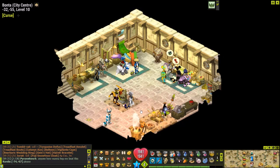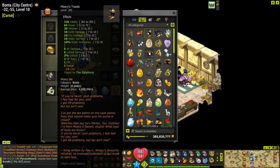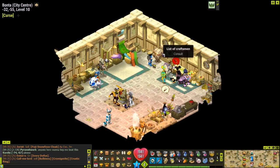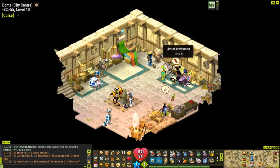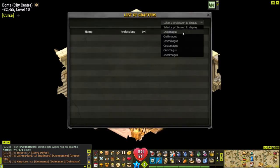The first thing you want to do is consider the item you want maged. In my case, I'd like to mage these Miseries Treads, which is a level 200 item. To get this maged, you have to ask a shoemagus equal to or higher than the item's level. The max level is 200. To find one, click the book which shows the list of crafters — it exists in every single majoring workshop in the game.